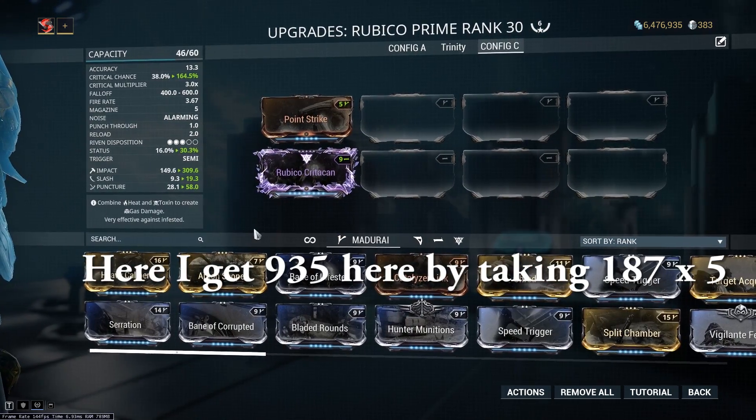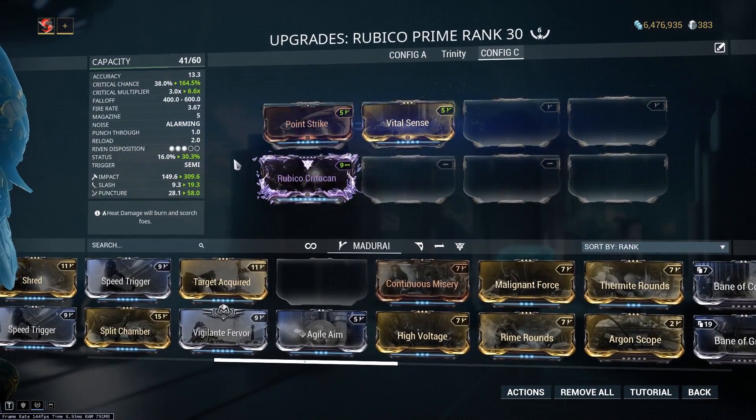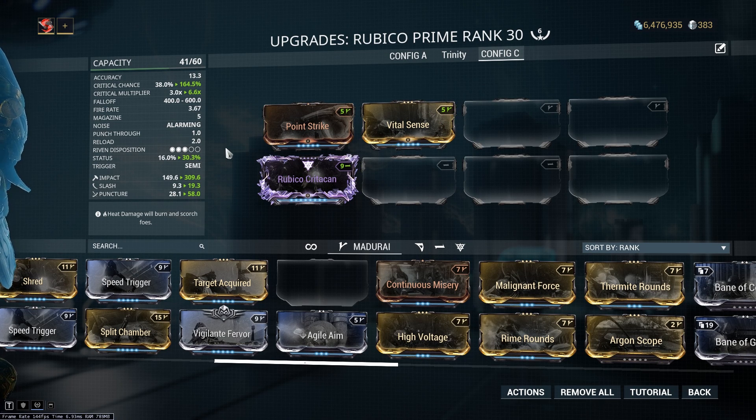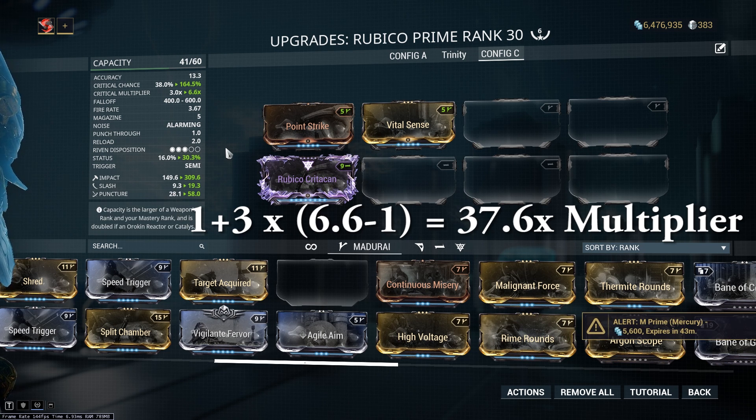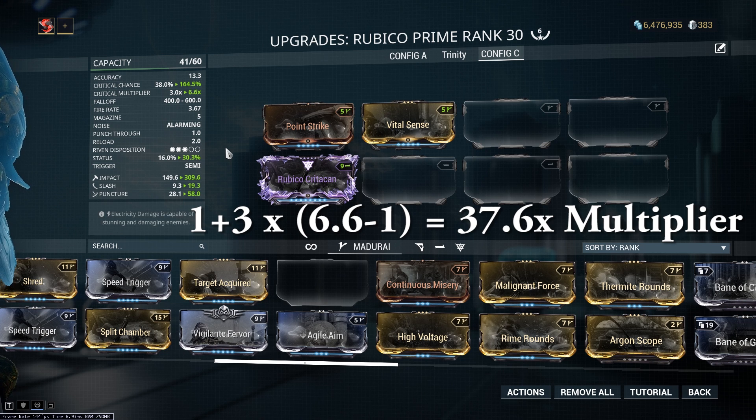If we were to add Vital Sense to our Rubico Prime build, the base crit multiplier would move up to 6.6x, which means our tier 2 multiplier moves up to 12.2. If we were able to then increase that to a tier 3 crit, our critical multiplier would become 37.6. So by having a high base critical damage multiplier and then increasing our crit tier, we're able to deal huge amounts of damage.